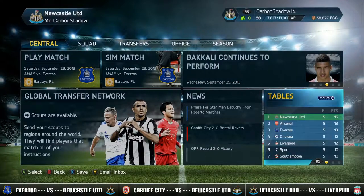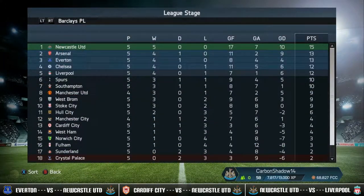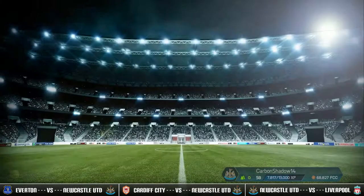Our first game of episode 4 is Everton. It's a big one — if we quickly have a look at the table, we are sitting in first with 15 points but it is all very tight in the top 5. Arsenal with 13 points, Everton with 13 points, Chelsea with 12 points and Liverpool with 12 points. If Everton get a win at Goodison Park they will jump into first. And if you remember, we have Liverpool as our last game of this episode. So let's quickly go over the team and then get straight into the gameplay.